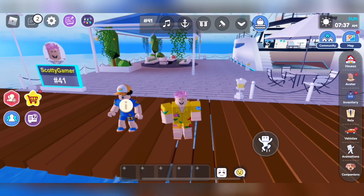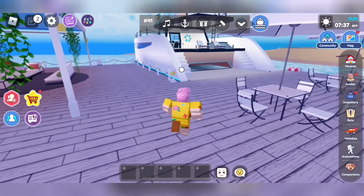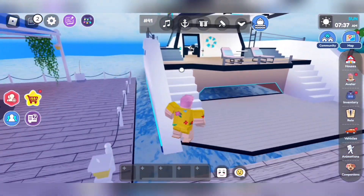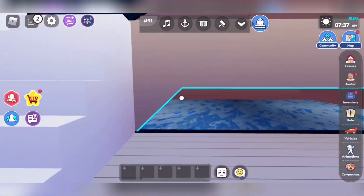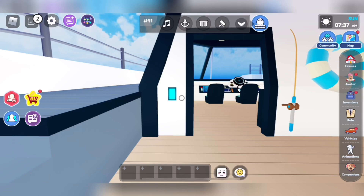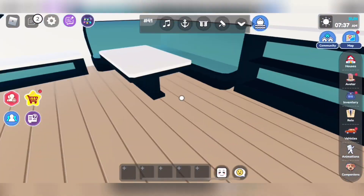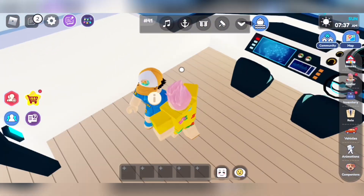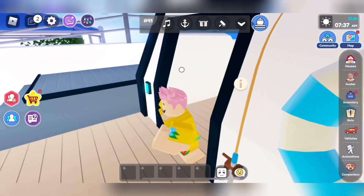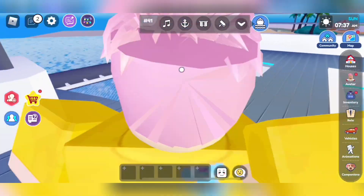Hello guys, so today we have a new yacht in Lyotopia! We've been waiting so much for new boats. I'm the captain — Scotty Gamer — and this guy is the crew member.